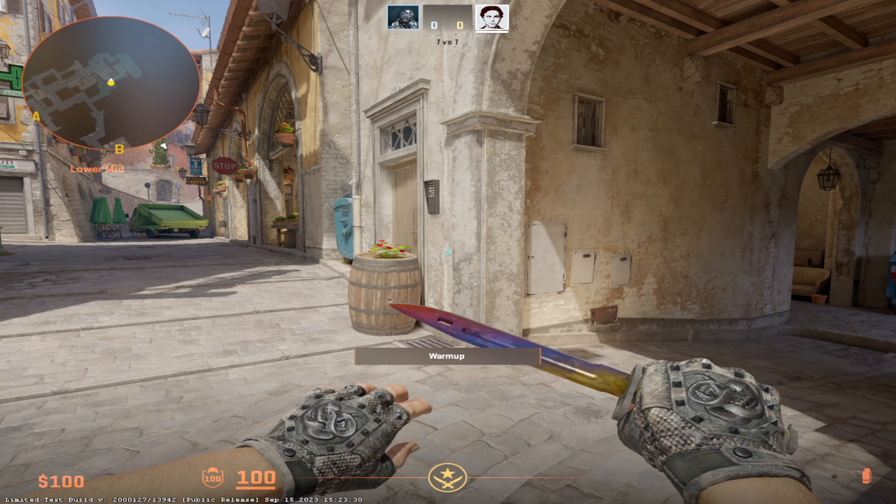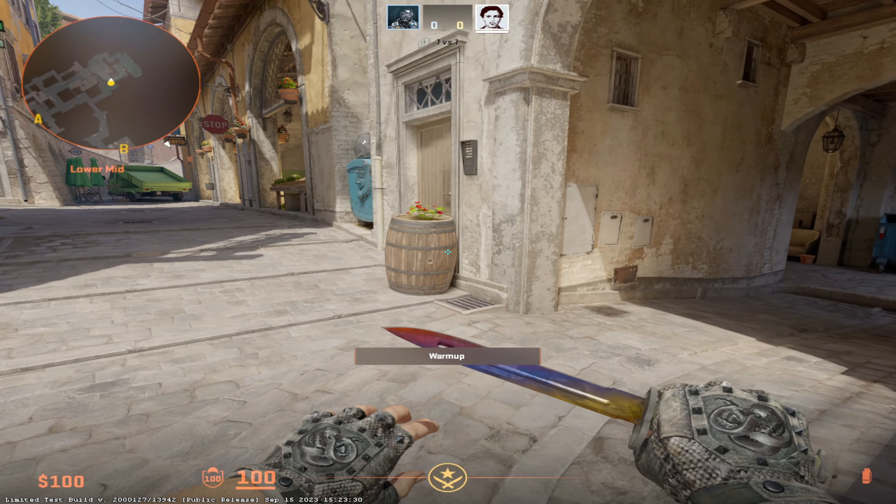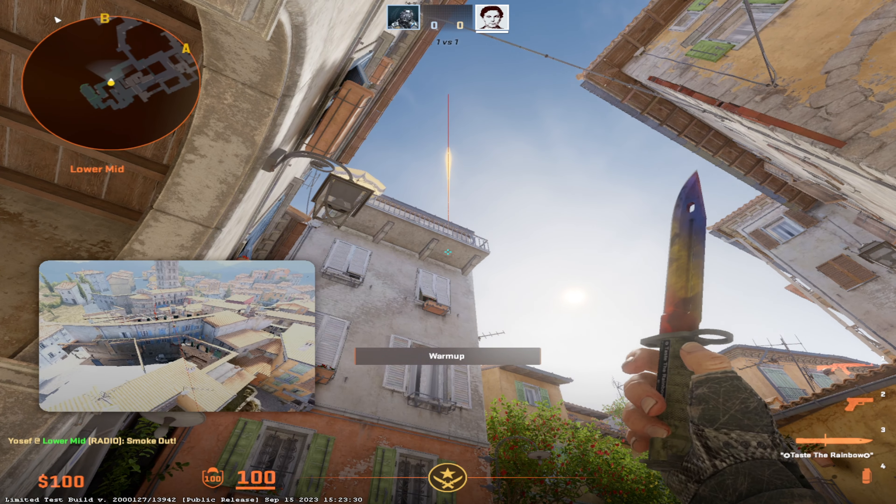I'm going to show you a smoke for top banana here as a T. By the barrel in spawn, you're going to come to the barrel, crouch, aim at this dot here, and then jump throw. I'll zoom into the dot.